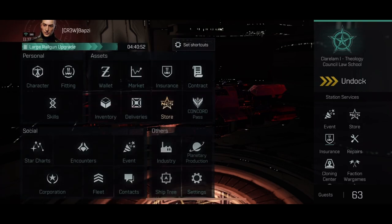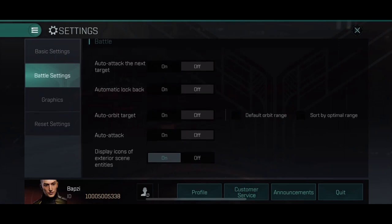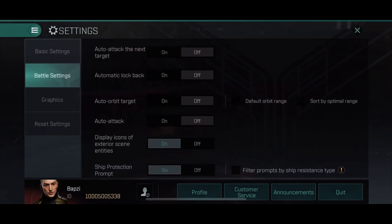The first thing that you need to do is to check your battle settings. If you have toggled the settings to auto, turn them off right now. This will not help you in PvP, because this will most likely only make your PvP experience even harder.